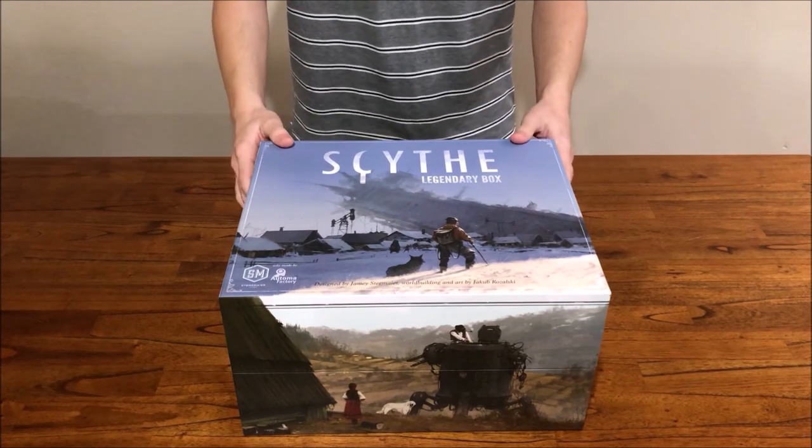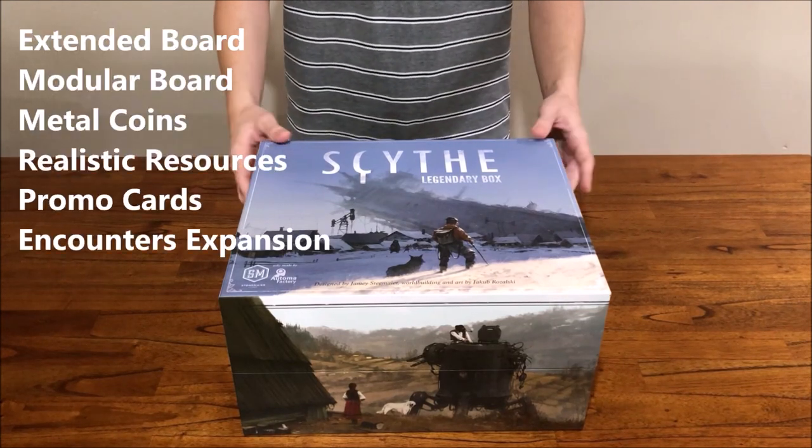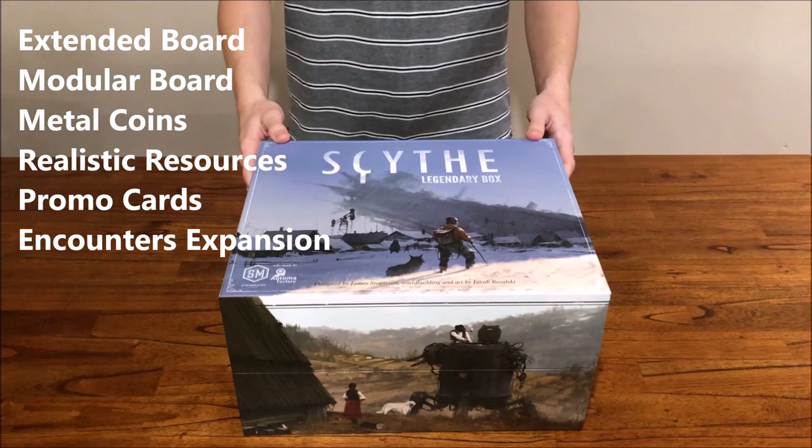I also have the extended board and the modular board. I have the metal coins and the realistic resources, as well as most of the promotional cards and the 2018 encounters expansion.